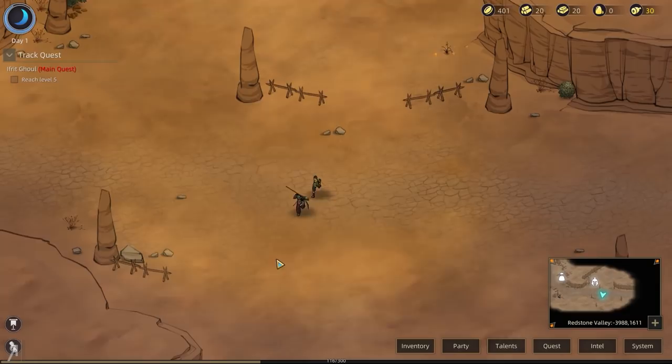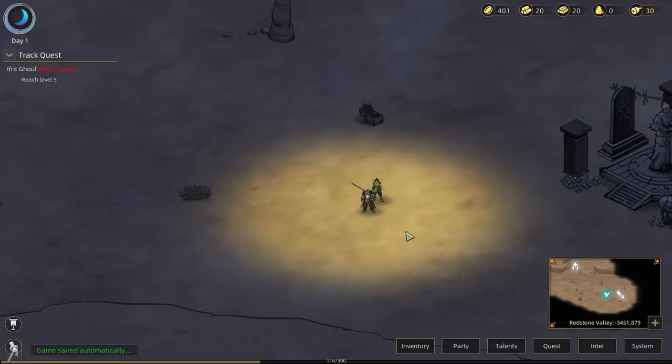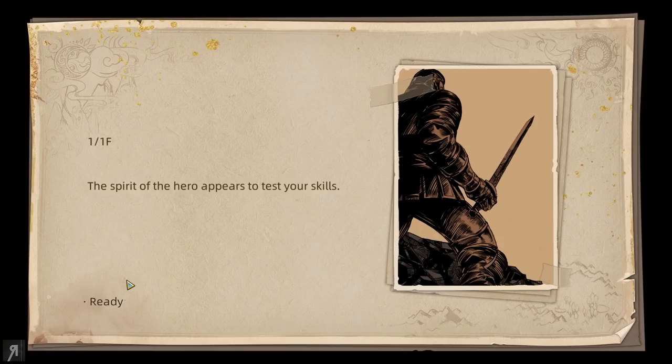Someone mentioned to me recently that Sands of Salazar seemed like a really good game for me to play on the channel because it seems exactly the kind of game I like — and indeed it was already on my radar. There's a statue of a legendary hero — approach the statue, remember the hero's exploits and learn from them. Recommended level three. Let's do it.